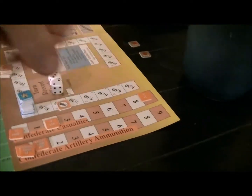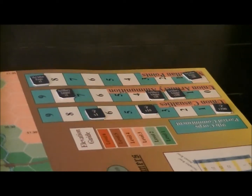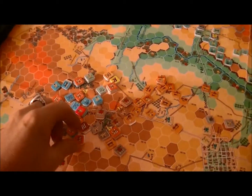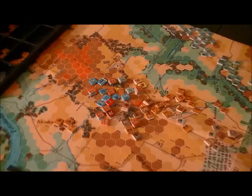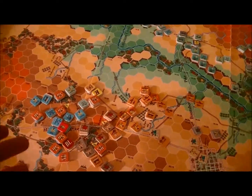Over on the Confederate side, we're looking at 2,900 casualties so far. For the Union, much, much scarier — they've got 4,700 men dead. It's always expensive to attack in this game. As we push into the 8:30 turn, things are looking pretty ugly for the Confederates on this side. These two units are both just artillery — this one just one gun. They've driven the infantry off or dissolved them. A lot of ammo depletions.